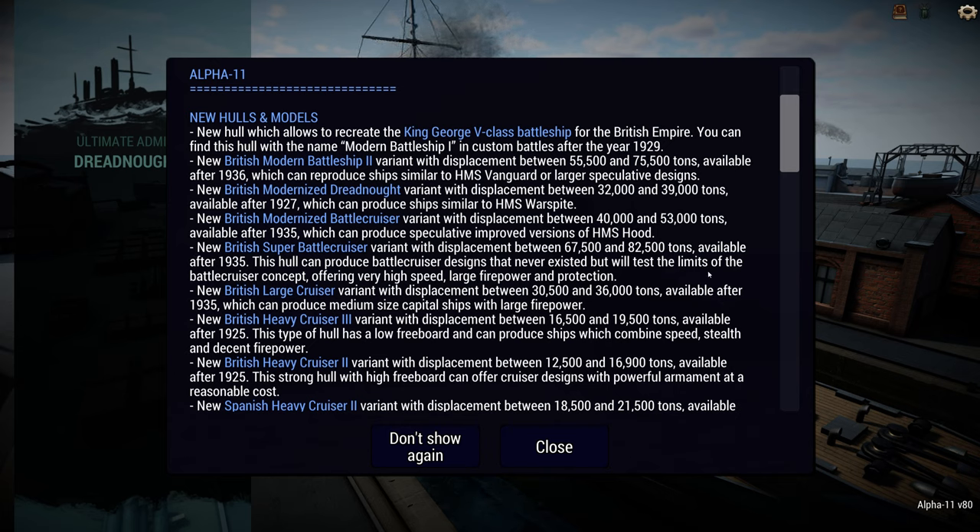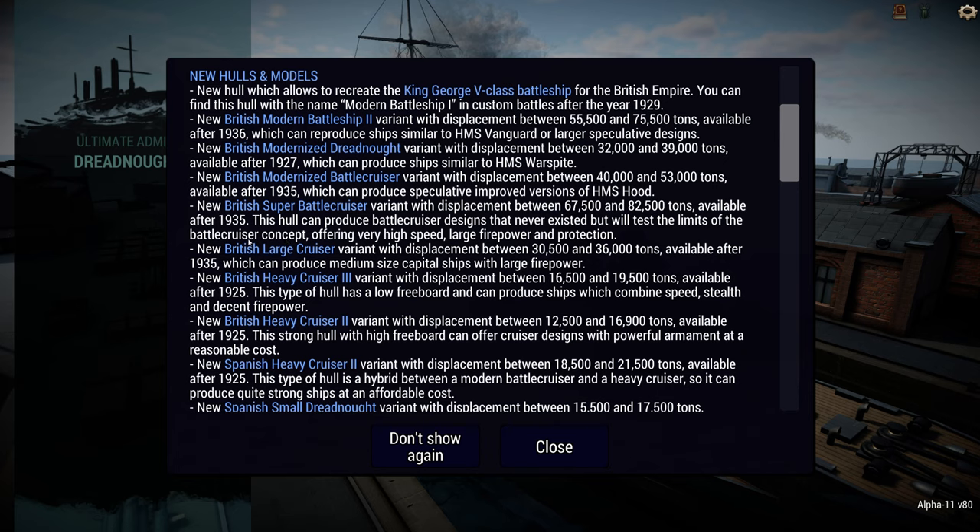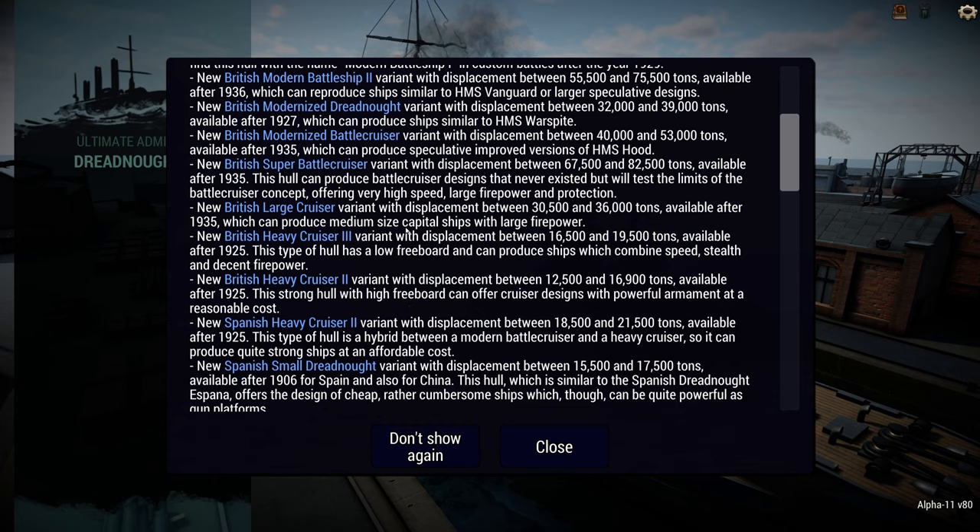I've had a quick look at the Super Battlecruiser — it doesn't let you mount 20-inch guns, sadly. The Modern Battleship 2, however, does. So the British do now have access to 20-inch guns. What I was also not expecting but am very happy to see is a large cruiser, which is very interesting. So if you want to build something like an Alaska class but British, then you've got access to the large cruiser.